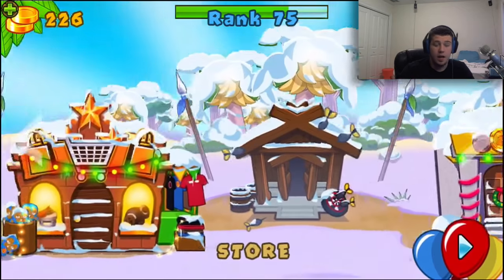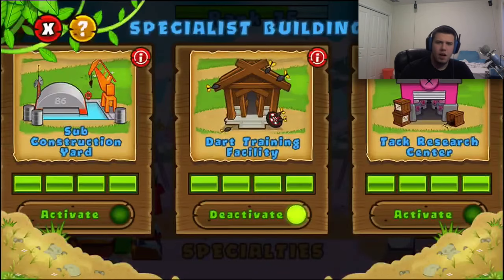Let me know down in the comments if you think this is a yay or nay. I'm feeling pretty old school, so I was thinking I was just going to use my old school tactics of the dart monkey. I always use the dart monkey, especially the tower, because it gives the explosion — the explosive darts — which is extremely good.